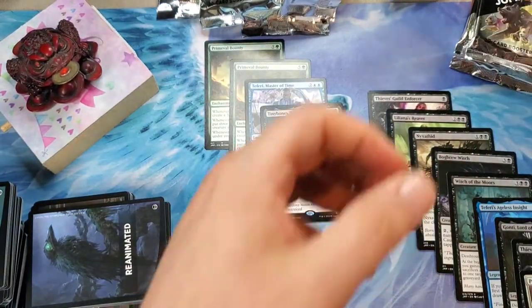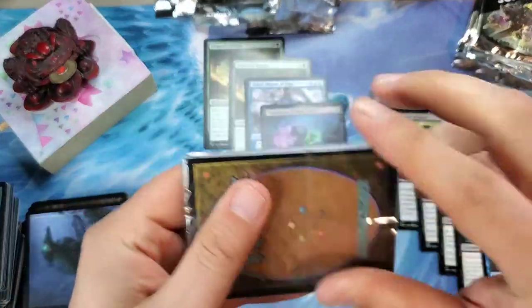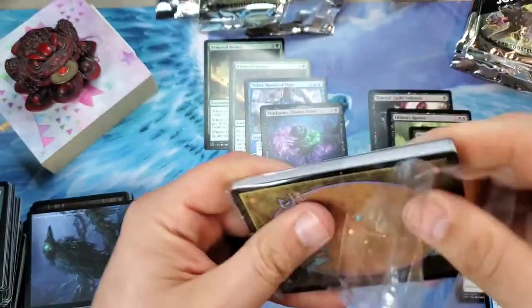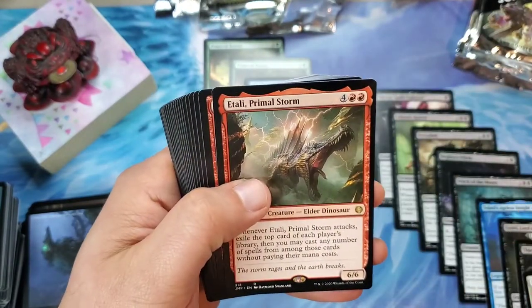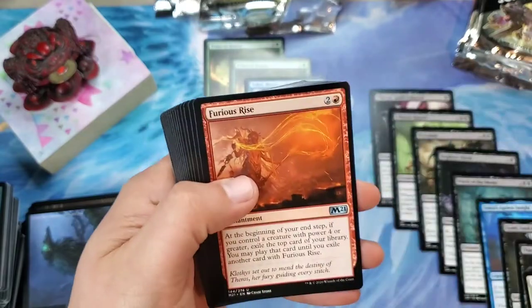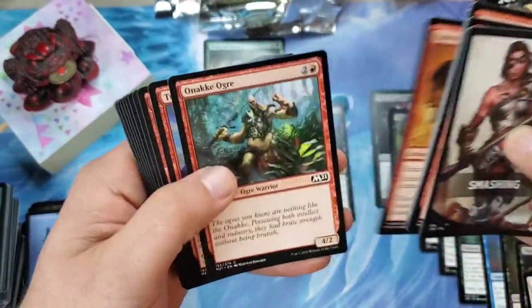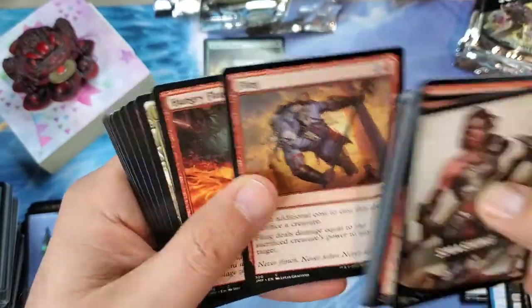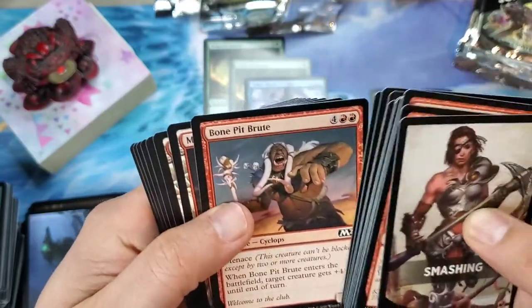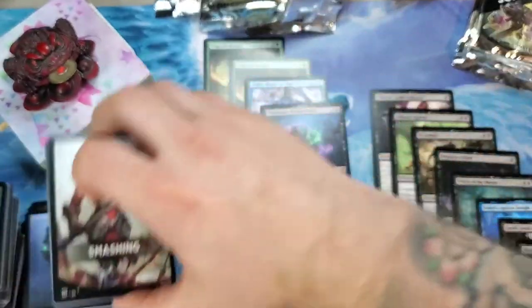We're about halfway through the second stack — what a way better box, so much more fun. Smashing — pulled a couple of these before. There are a few different Smashing packs. This one is going to be sweet: Atla Palani, Primal Storm — awesome dinosaur action going on.